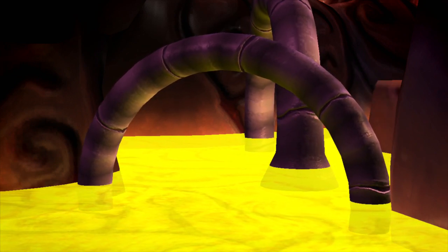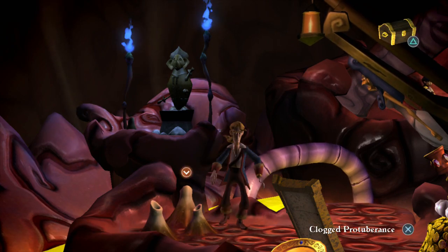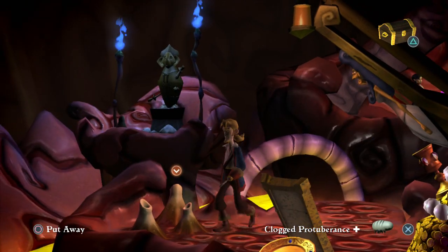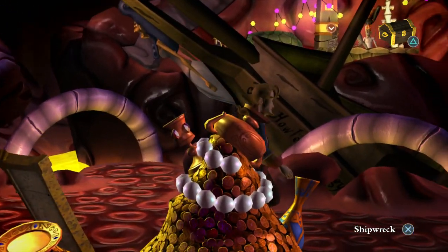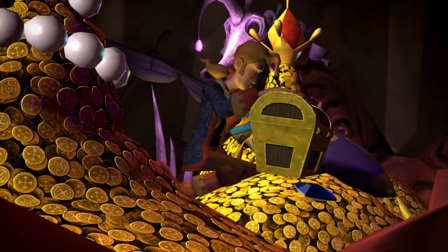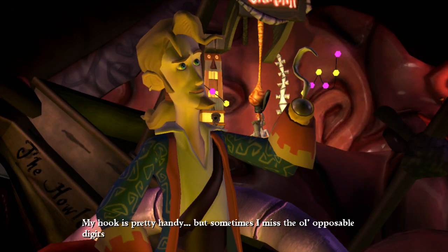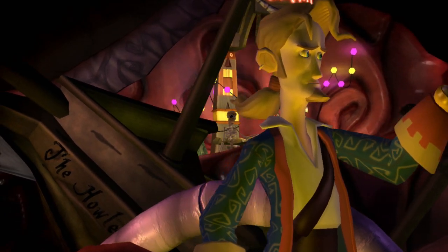One of the bumps is clogged and doesn't work. We try sending a grub down it but we only have so many. We use the hook to pick the lock on the chest — it seems to be doing something. There we go — all unlocked! 'My hook is pretty useful. But sometimes I miss the old opposable digits.'